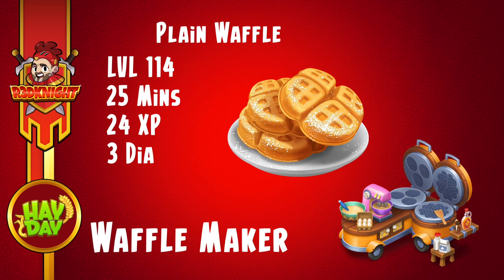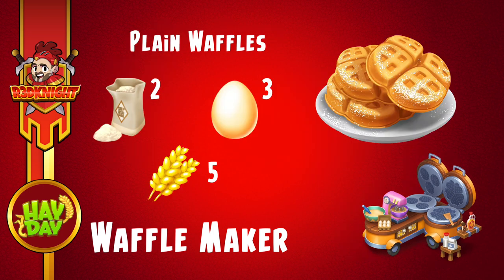It gives 24 experience points and costs 3 diamonds to speed up. As for ingredients: you'll need white sugar — that could be a problem, but if you've got two sugar mills it's not too much of an issue — plus 3 eggs and 5 wheat. Great opportunity to use some of your wheat and produce some plain waffles.